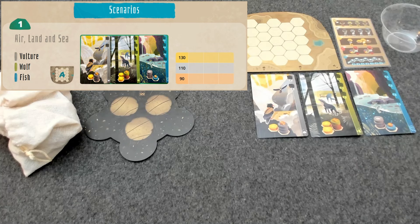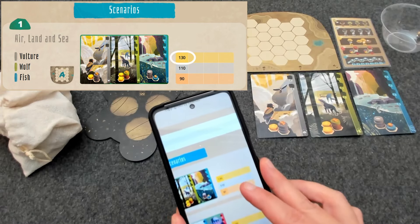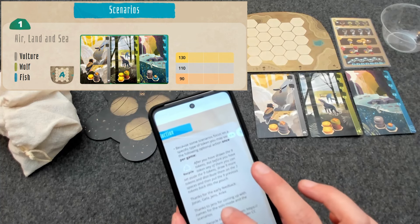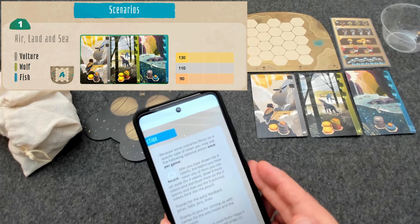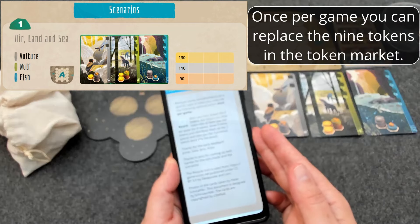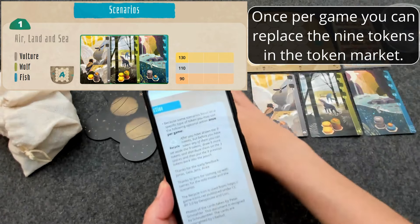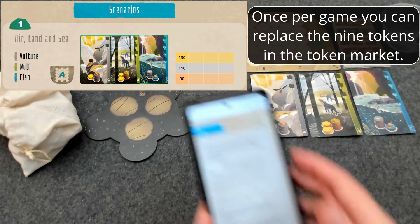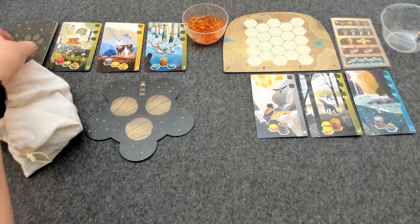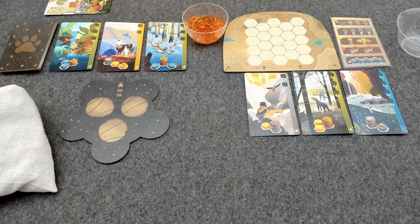We have specific score targets at three different levels: gold requires at least 130 points, silver 110 points, and bronze 90 points. The only rule modification is that because some scenarios focus on a specific type of token — in this case prairie and mountain — you may use the following optional action once per game: after drawing the nine tokens but before taking any of them, you can set aside those nine tokens, draw nine more, distribute them on the three spaces, and then put the previous nine tokens back in the pouch. I'll probably forget that, but hopefully I'll remember when we need it. I've shuffled up the animal cards and laid out three of them just like a regular solo game, using side A of the board.